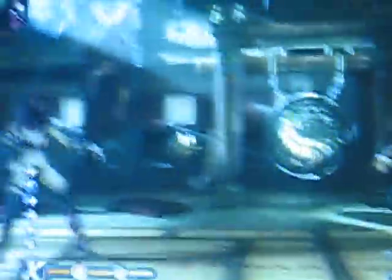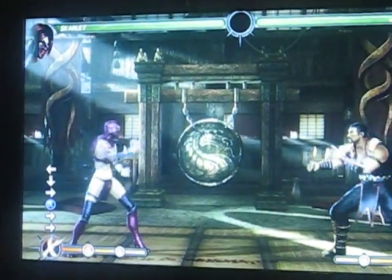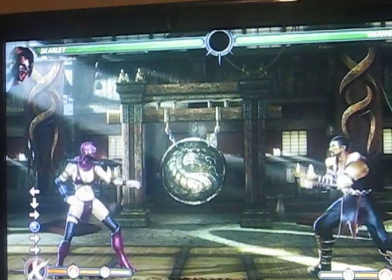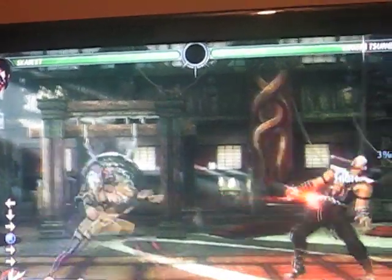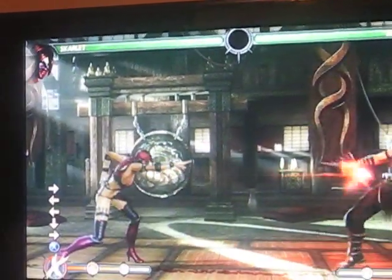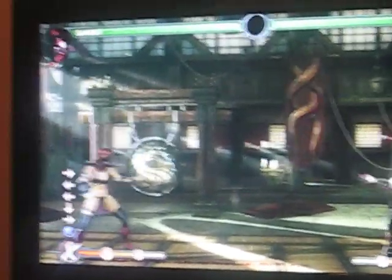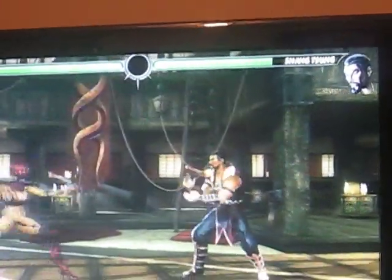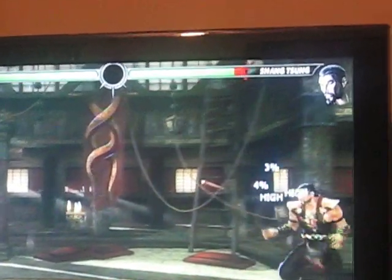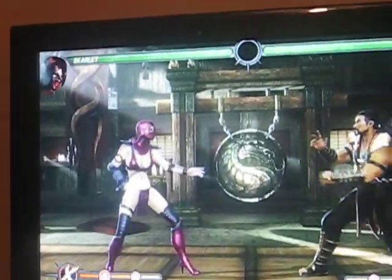Her projectile game is actually phenomenal because you can dash cancel the kunai. What's really good about this is that the kunais don't combo into each other, so you actually have freedom to dash cancel out. You can delay the second kunai to about three seconds and then it automatically comes out. If you hold it, it does just a little bit more damage — about one percent more, going from three to four percent. Not necessarily a bad thing.